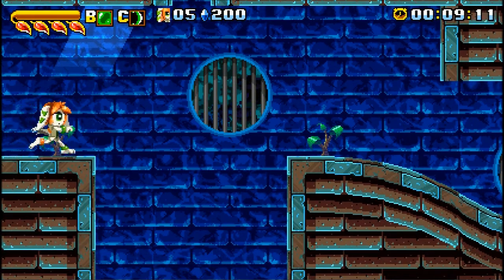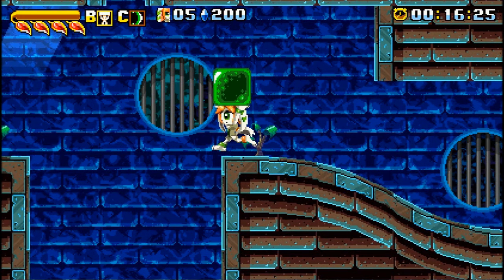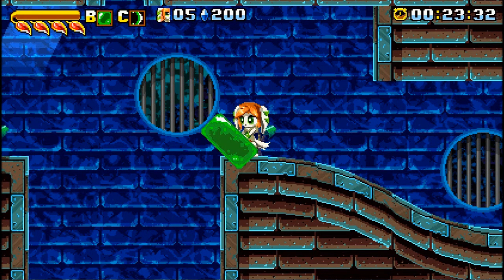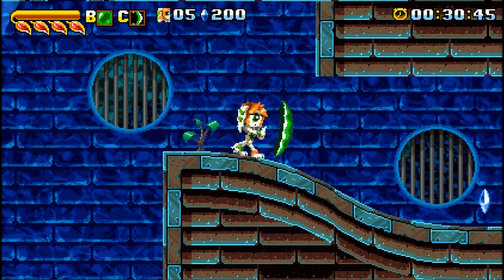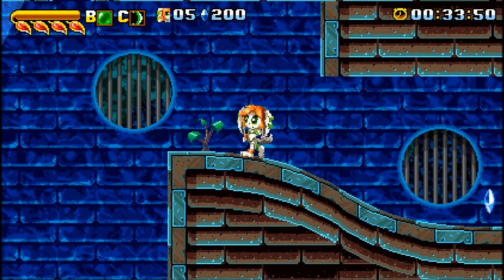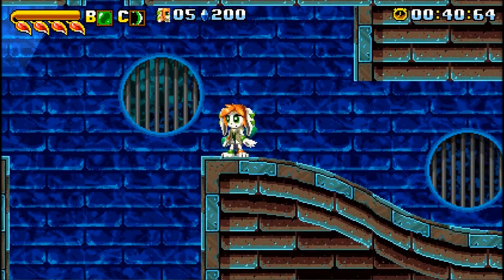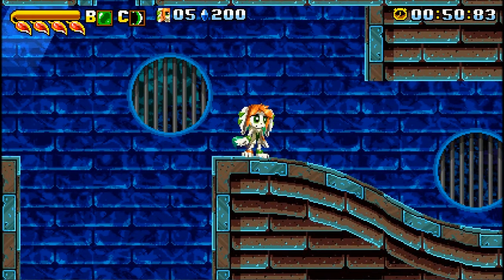On the top left we have my health. To the right of that are my abilities — I have two of them: a blob ability I can throw, and a shield-type special attack where I release the button and it does a blast that blows me back a little. To the right of that is the number of lives I have, and then the number of crystals I need to collect to get another life. On the very top right is a timer for time attack modes, since the game features a leaderboard.